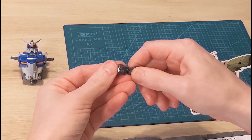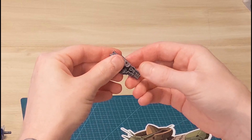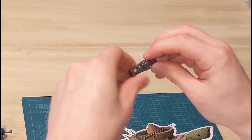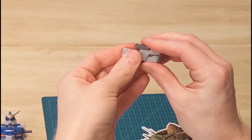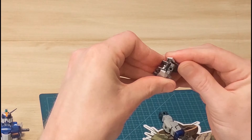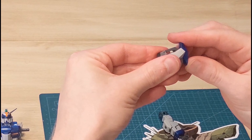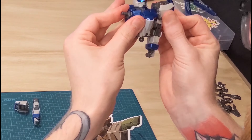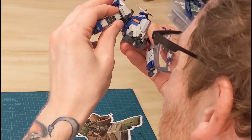Moving on to the limbs — just gonna do one arm and one leg for time's sake. All the Gundam Seed kits use the exact same base frame, which is giving me some serious deja vu. The arms are pretty basic in appearance with just some blue highlights on the wrist. Speed building the shoulders real quick — they have some handlebars on top, just like the Strike Gundam, which is an interesting design. Here's everything assembled so far at the top of the screen, just to give you an idea of where we're going.